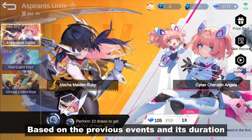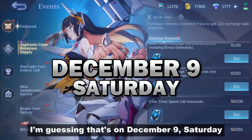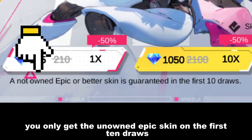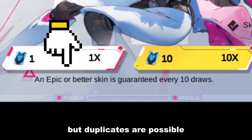Will there be a phase 2? Based on previous events and its duration, there's a high possibility for a phase 2 — I'm guessing that's on December 9, Saturday. But here's the catch: you only get the unowned epic skin on the first 10 draws. After that, you'll still get an epic skin every 10 draws, but duplicates are possible.